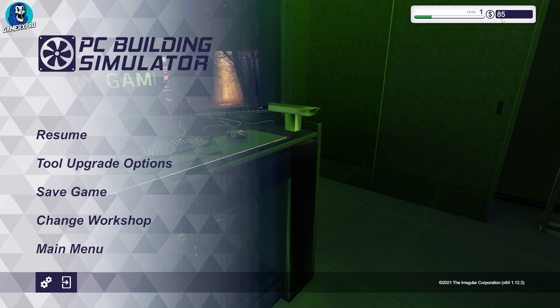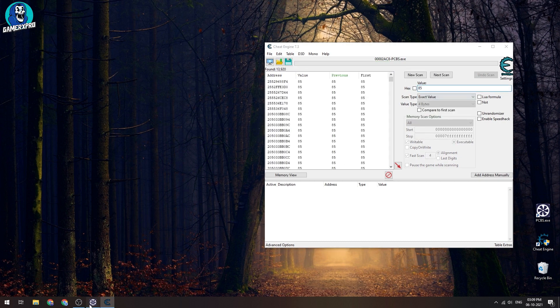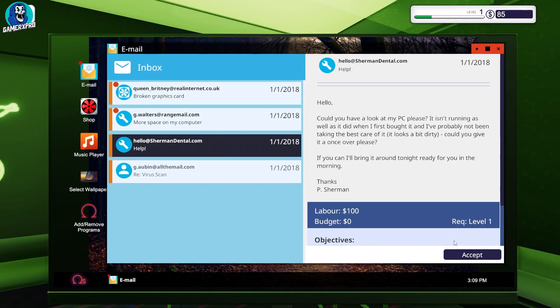Put your current amount of money in. Then go to the computer and accept a job.